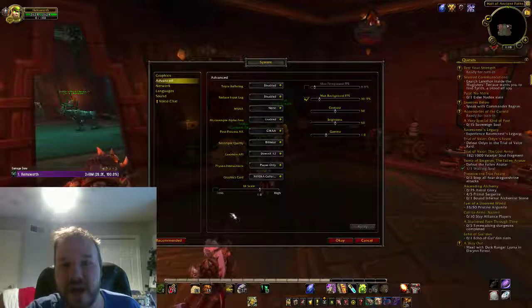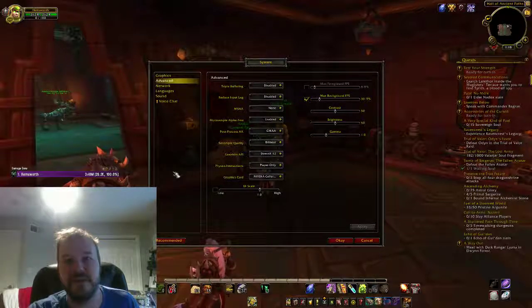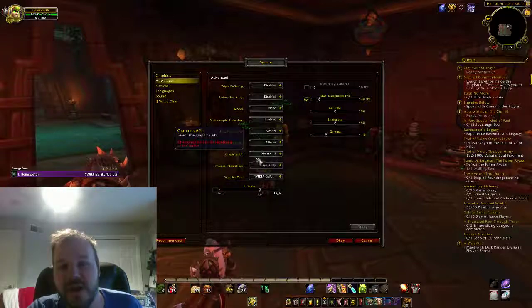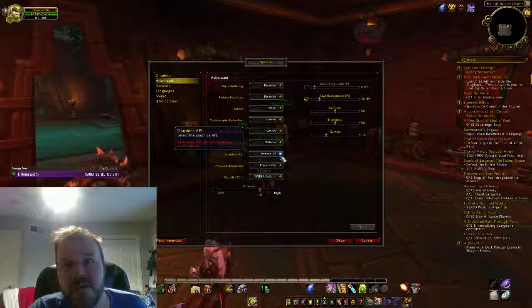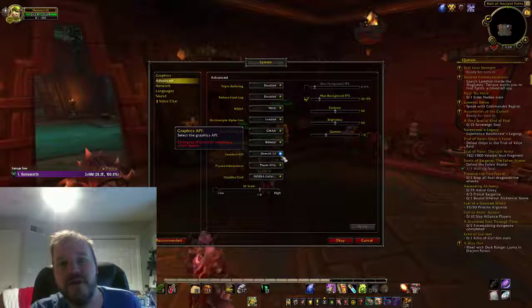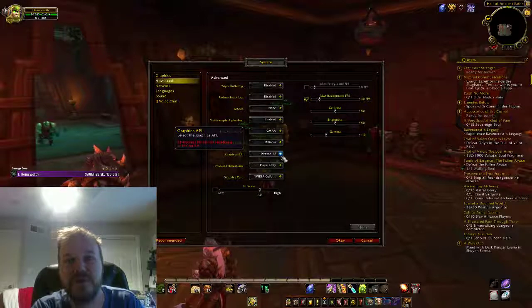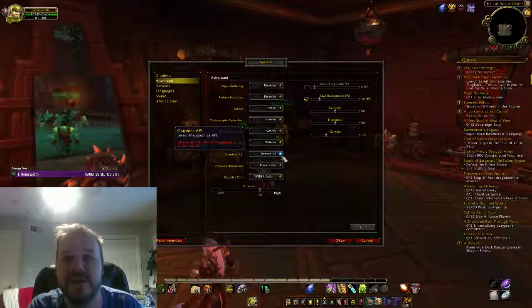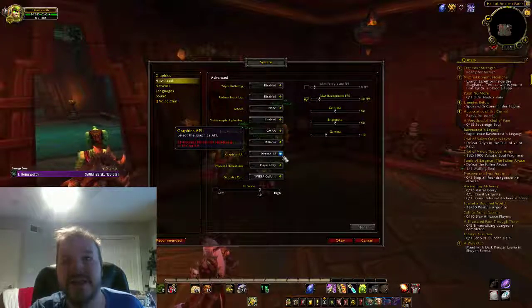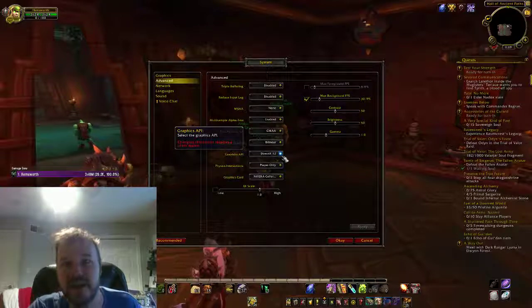The biggest performance gain I've gotten, besides disabling plugins — but once they've been updated they've started working well — was upgrading to Windows 10, which is free if you have Windows 7, 8, or 8.1, because of Microsoft's accessibility features. You can download it until January 16th, 2019 for free and upgrade.